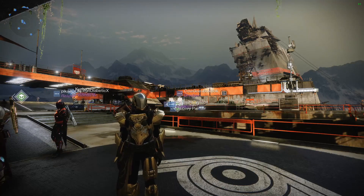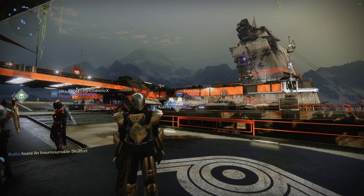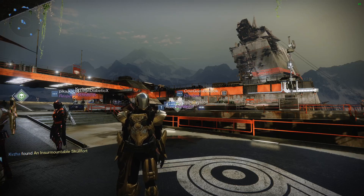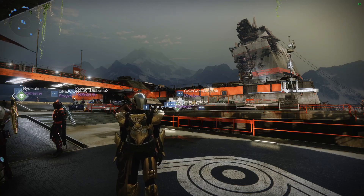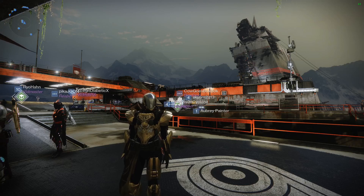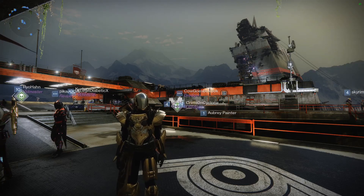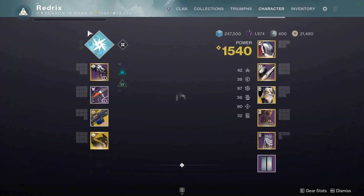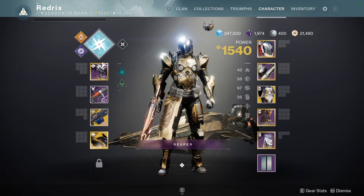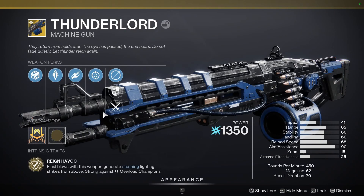Welcome back to another Destiny 2 video. Today we're going over the Thunderlord catalyst, which is the brand new catalyst in Season 18. Every season has one new catalyst for an old weapon — last season had Jotunn, and this season Thunderlord gets one. They couldn't have picked a better time with Arc 3.0, as Thunderlord is just going to be the best weapon — it's literally insane in public events right now.